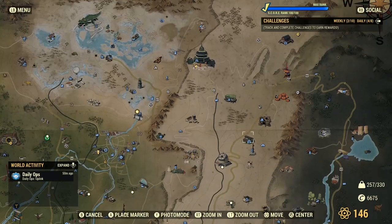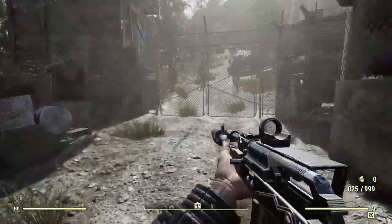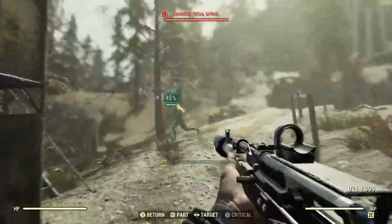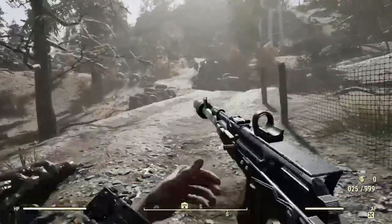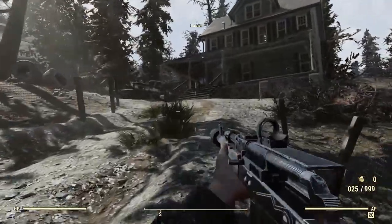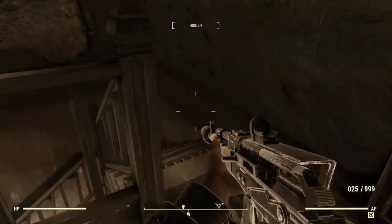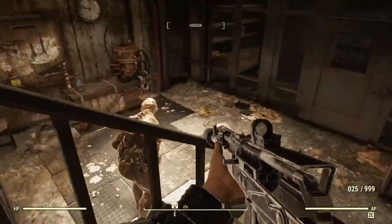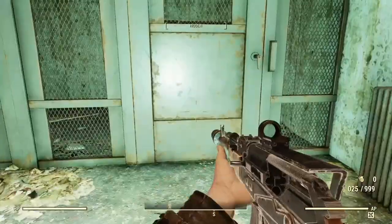The next crossbow we're going to find is located at the Sons of Dane compound in the Savage Divide. Head on into the compound watching out for ghouls. Go up the track on the right towards the house on the hill. The crossbow is located in the basement behind a locked door. This does require level three lockpicking, so be aware of this before you go.